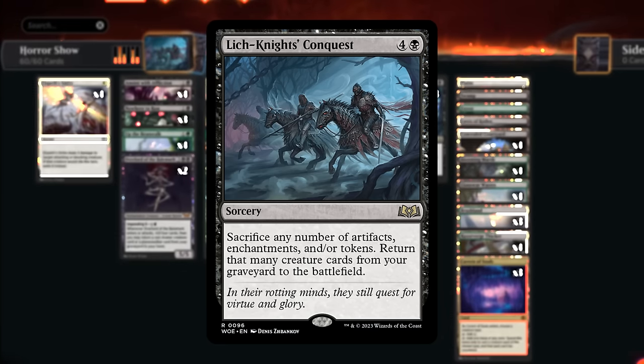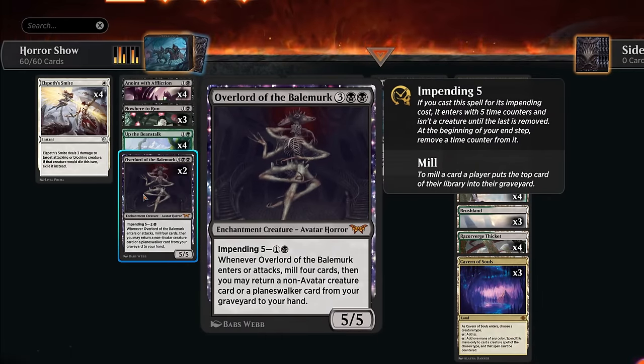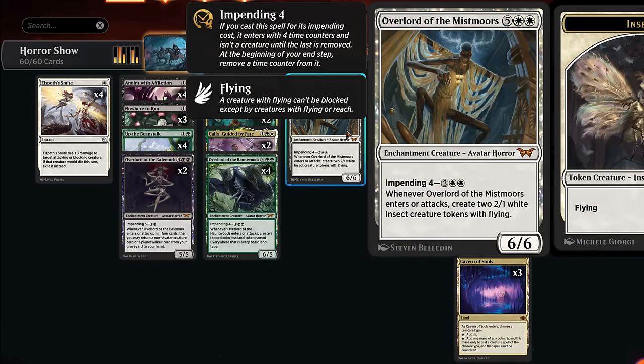The idea is pretty simple. We're gonna try to impend our overlords. The black overlord costs just two mana and can also fill the graveyard with additional creatures that we can later reanimate. We've got the green overlord helping us ramp, making an everywhere land token, and the white overlord making a pair of flying insect tokens. Then we'll have these enchantments in play with time counters on them.